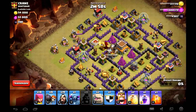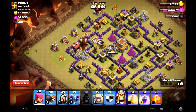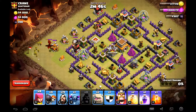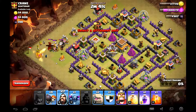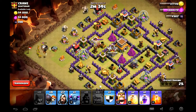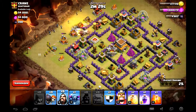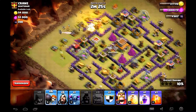Here I drop my hog to lure out the troops. Then I'm going to use my archers to kill the CC troops before I drop my main barrage of troops to do the attack. There you go, a couple of wizards just to make sure it happens. And then we drop the golems followed by the wizards. Then the wall breakers to try and get the troops to go in.